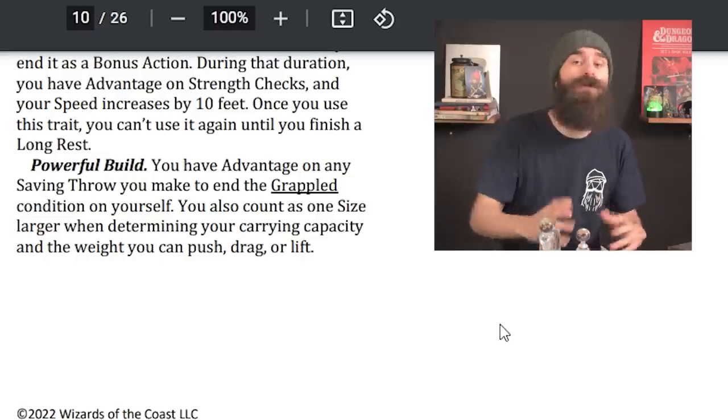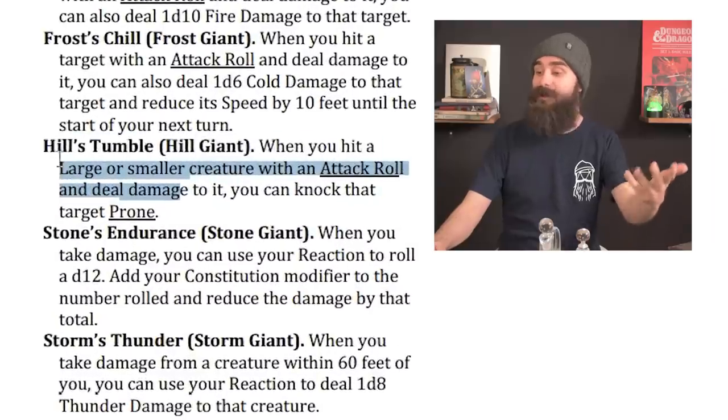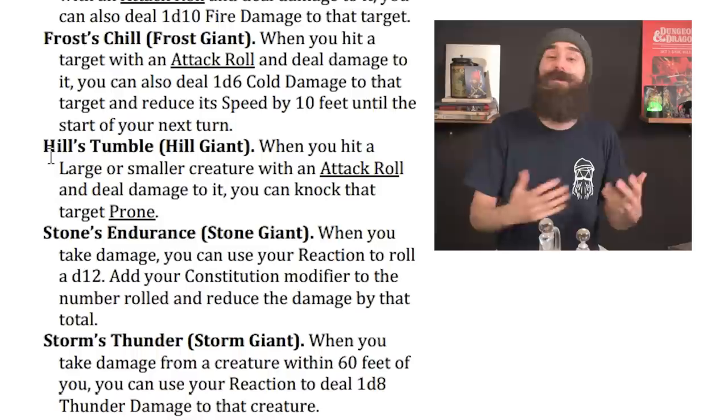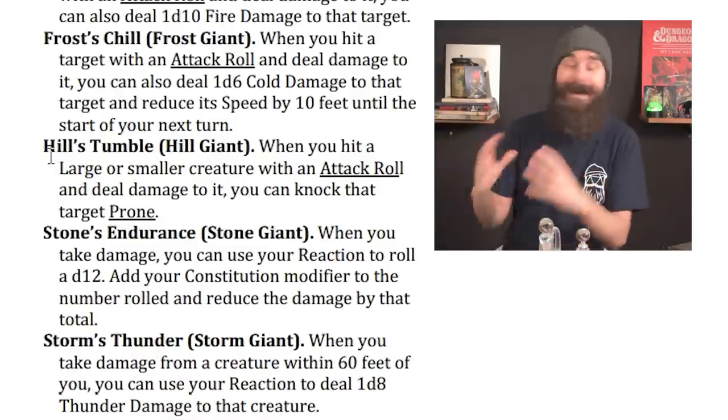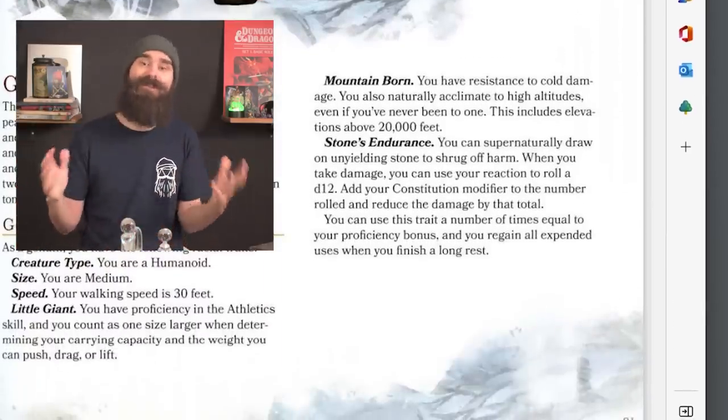There's also an update to Powerful Build: it now gives you advantage on saving throws to end the grappled condition on yourself, and you count as one size larger for pushing, dragging, and carrying. Overall, I love this new Goliath — it's instantly one of my favorite races in the game. Hills Tumble makes them an insane S-tier choice for Fighters and Paladins. They did lose Mountain Born's cold resistance and the athletics proficiency from Little Giant, but Powerful Build largely replaces that since athletics was mostly used for grappling anyway.